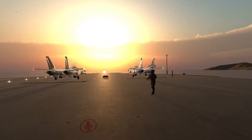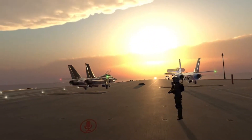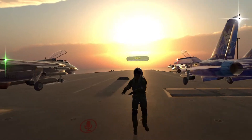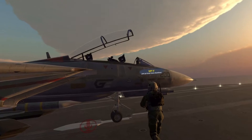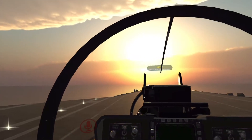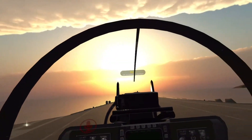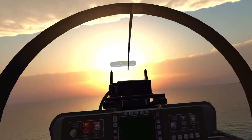Alright, so we're in the aircraft carrier, F-14 world, and this is MP5. He's going to show us how to do air refueling — he's going to be the pilot and I'm going to try to look at his instrumentation. Alright, it's not on the catapult for some reason, but it's fine. Oh yeah, I put it on the catapult.